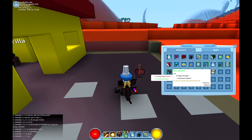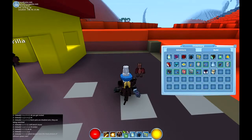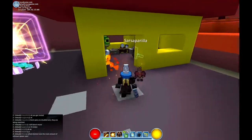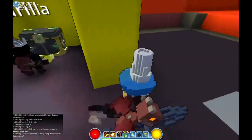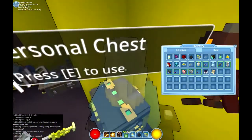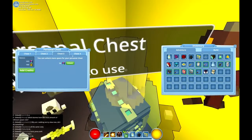I need a chest. Personal chest — oh, you've got chest one, chest two, chest three! But you have to pay to use extra chests — it's 800 for extra chests, or ten of the premium currency.